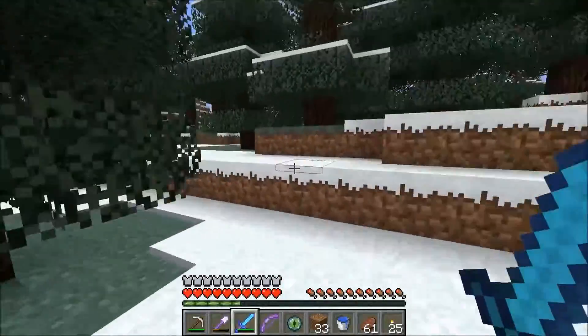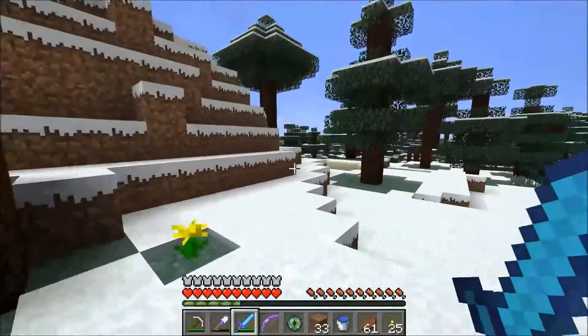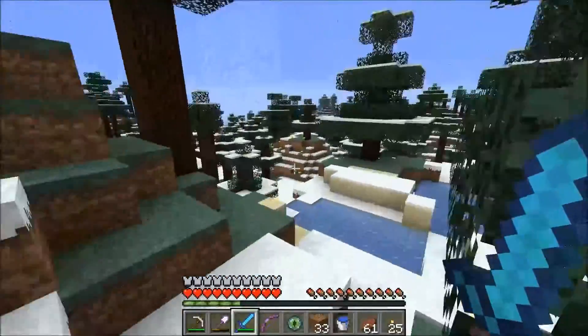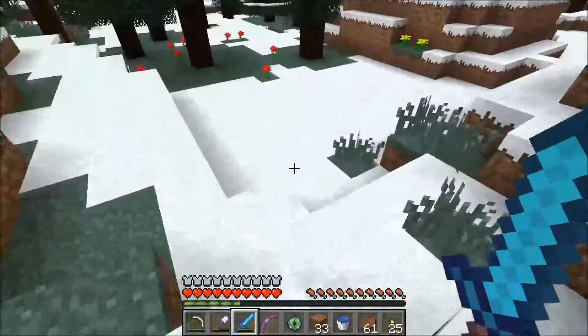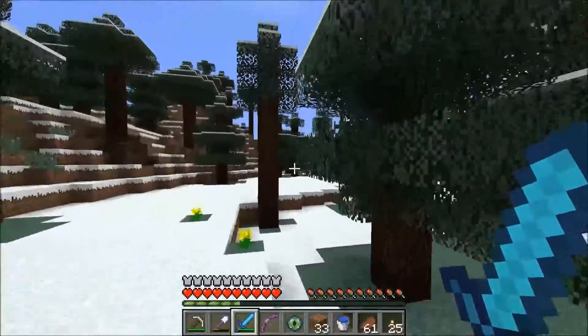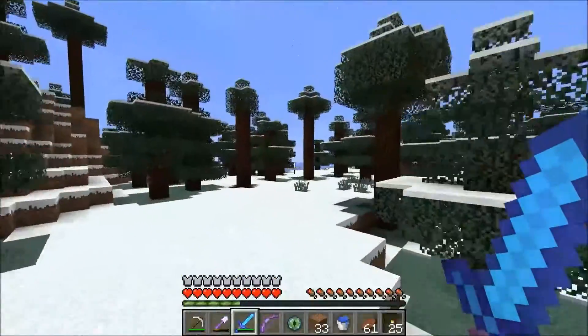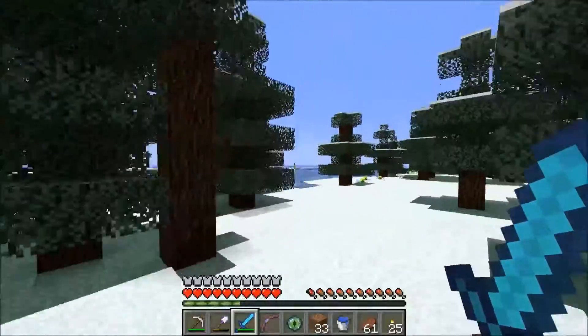Not that we have to - once you die in the End it will unload, and any items you drop on the ground there will not despawn by timer. But I don't want to have to walk all the way back there again. Once we get out of these trees - it looks like there's an ocean up there - I'll throw another one and see where we're at.